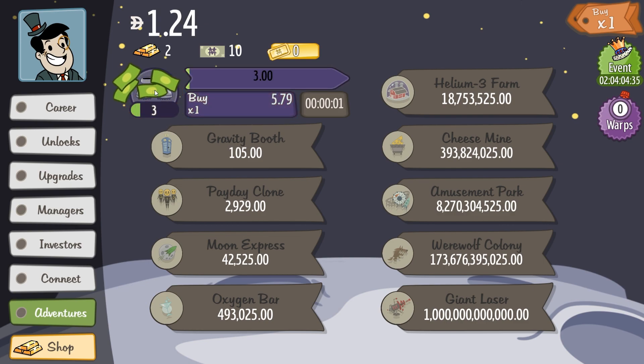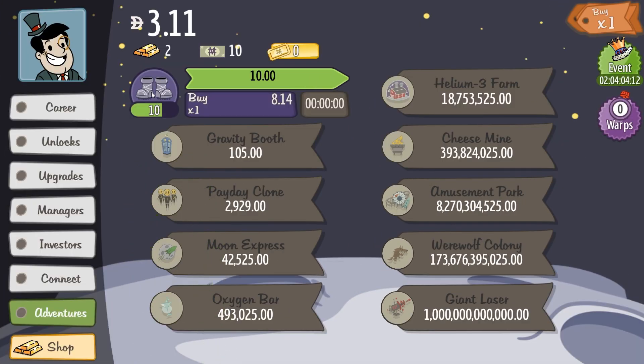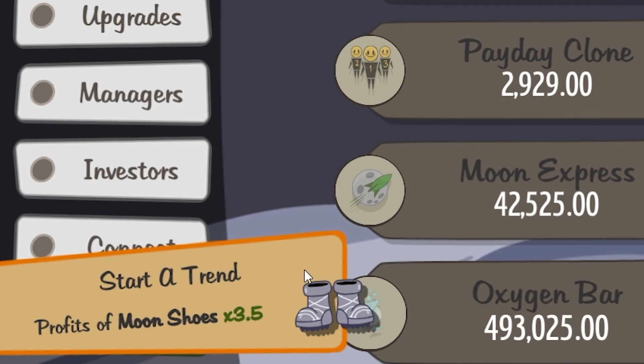It's just starting to get easier, and then $3? I feel like this is a slow ramp up, but it's about to have very, very nice rewards. It's now at the point where every click is my upgrade, and eventually it just becomes more than that. The moon shoe's profit just tripled.